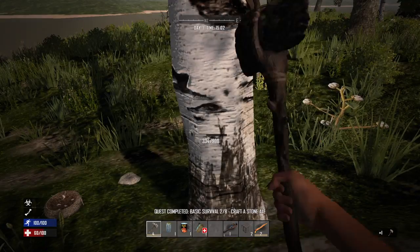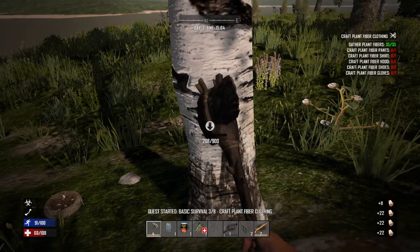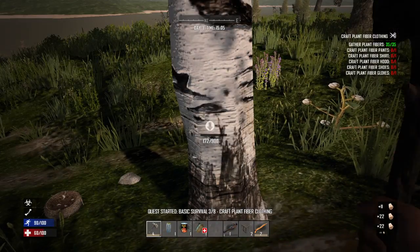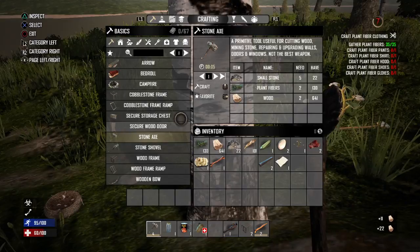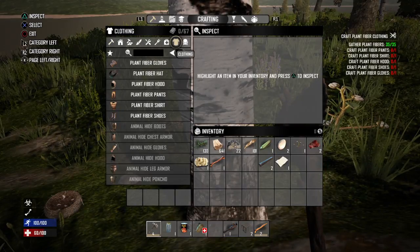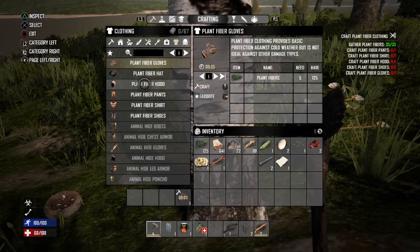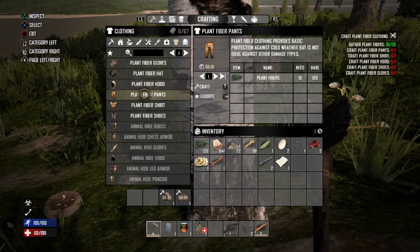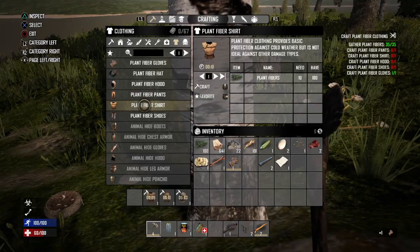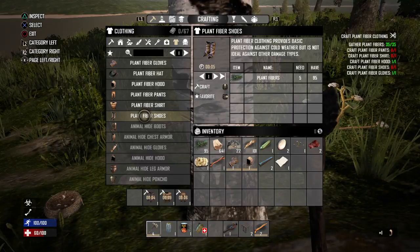There we go — now it's going to ask me to make outfits, probably. Well, why not? We got the time. Got to listen in this game too. Start with the gloves. Gloves. Hood. Pants. Shirt. Shoes.